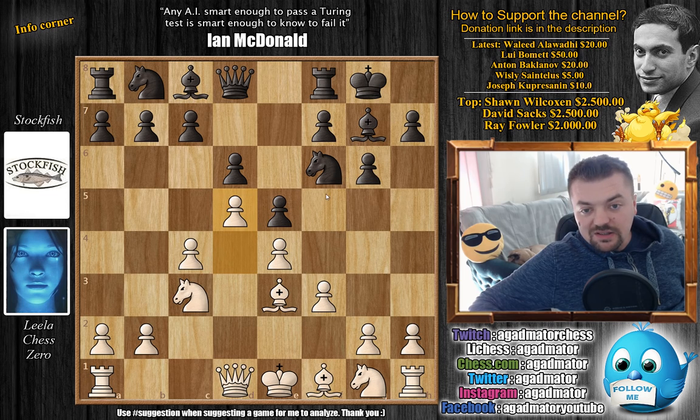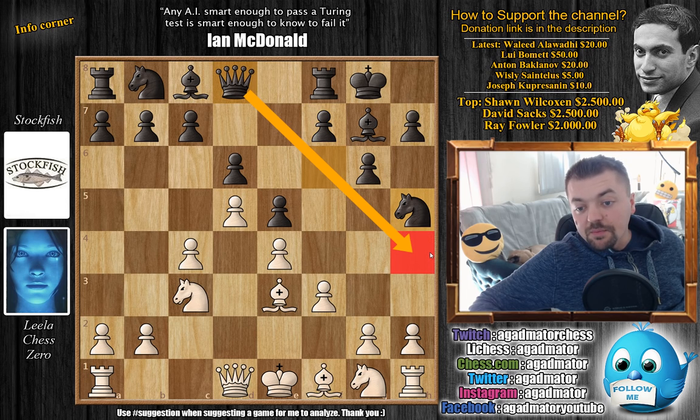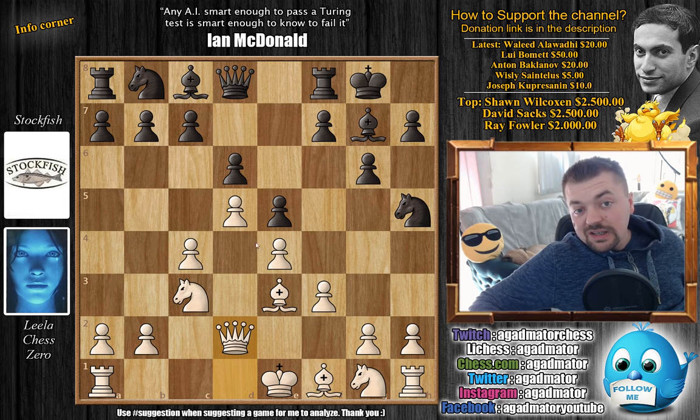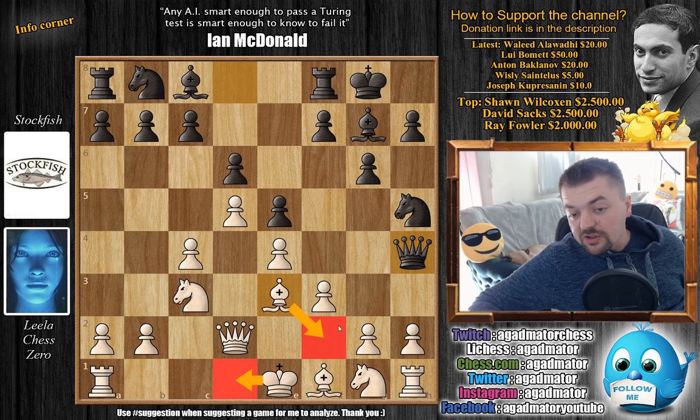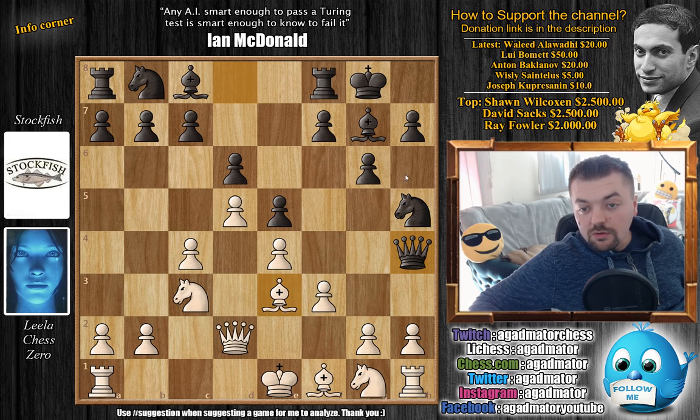We have d5 by white, grabbing more space in the center, and now Knight to h5, preparing f5. But also in some lines, preparing this Queen to h4 check. Queen to d2, and now this is one of those lines where we do have Queen to h4 check. This line has been played many times between human players as well. White has several options here: King d1 is an option, Bishop to f2 blocking is an option — then the Queen will just retreat, but the bishop will be somewhat misplaced here. So g3.